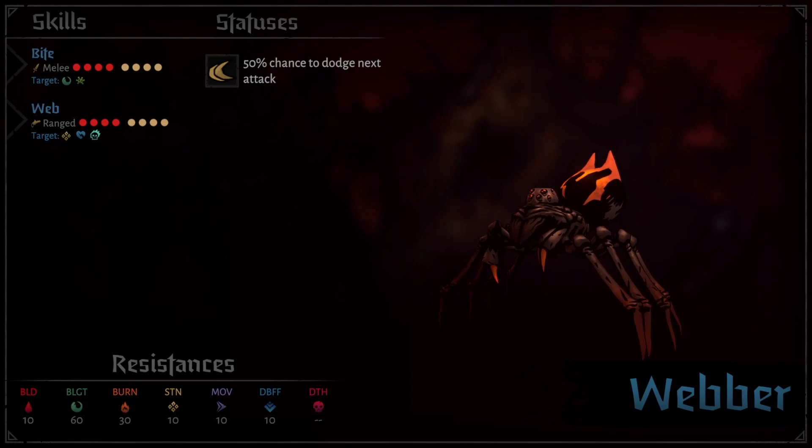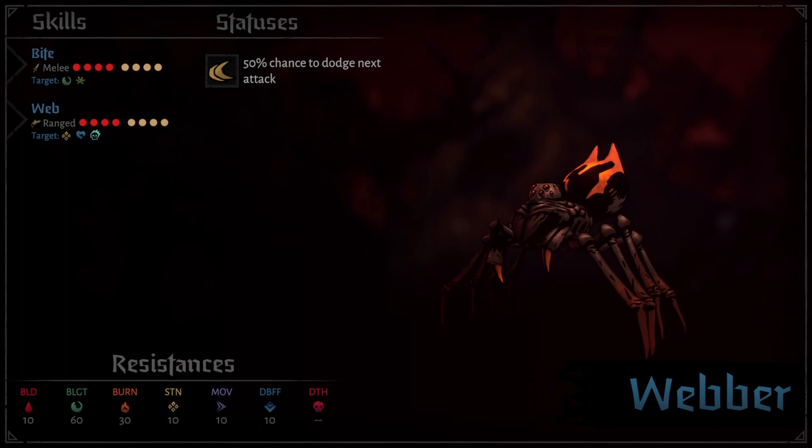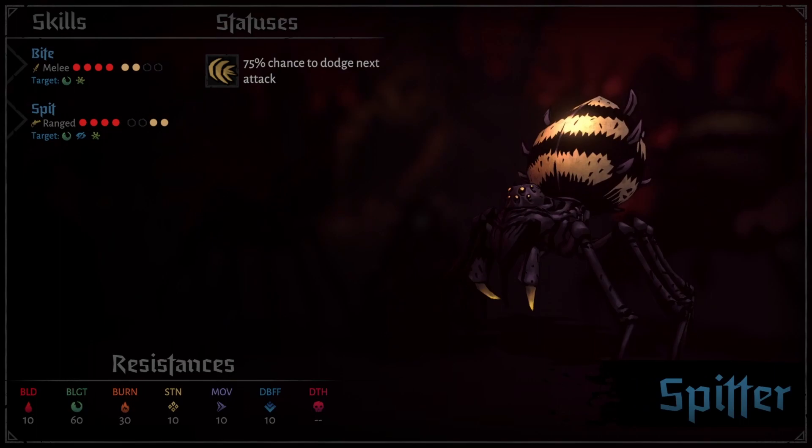Webbers are the generally front rank spiders, with a pitiful 12 HP and no death blow, but spawn in with two dodge tokens. They have two skills: Web, which is a stun move that also Volms and combos you. Bite is their basic blight attack, which can also give Tarantism, a quite annoying disease.